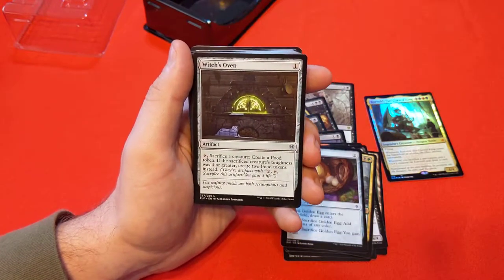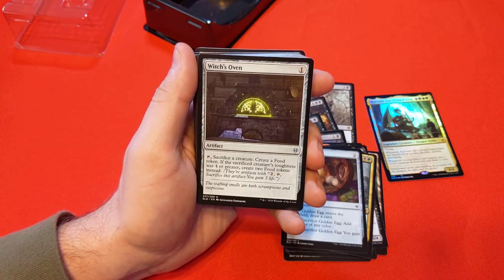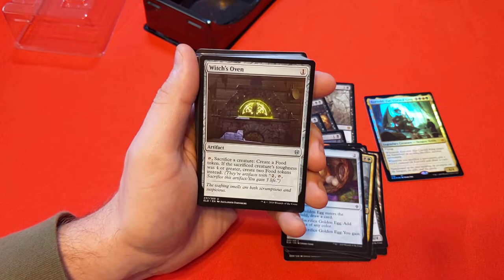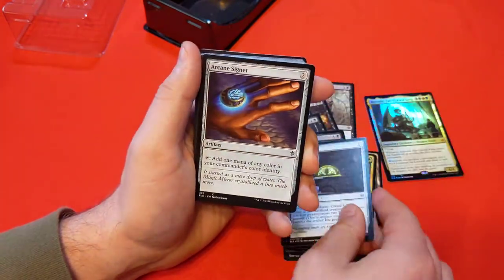Witch's Oven — I just think this card is bonkers in draft. One mana for an artifact: sacrifice a creature and make a food token. If its toughness was 4 or greater, you get two food tokens instead. We love food tokens in this deck archetype.